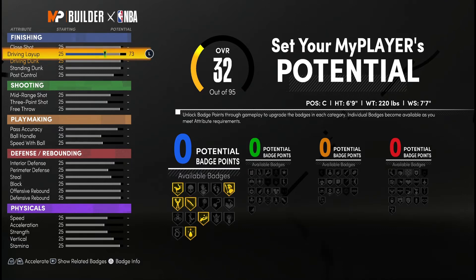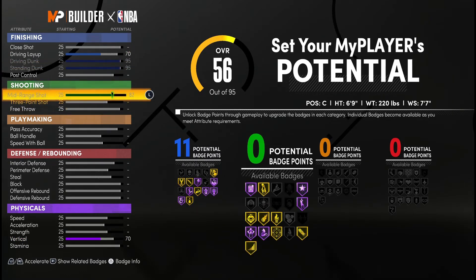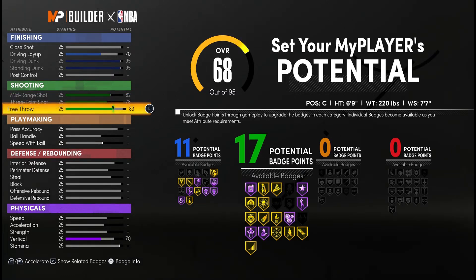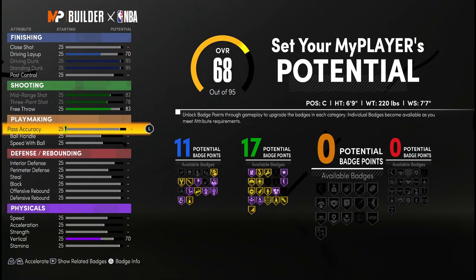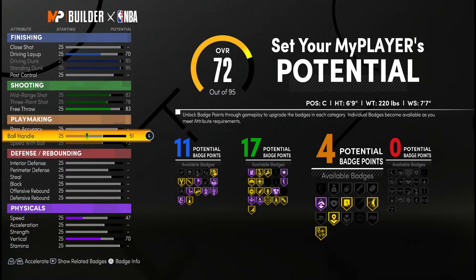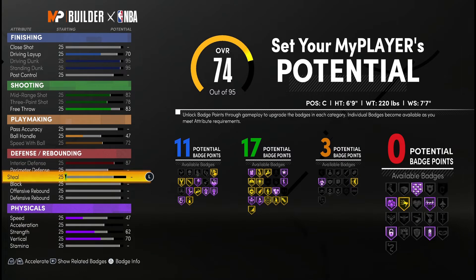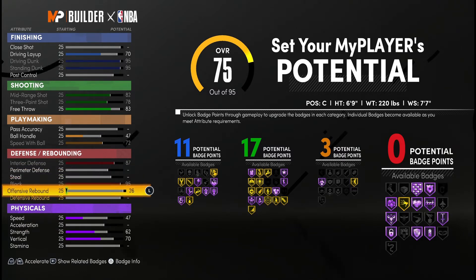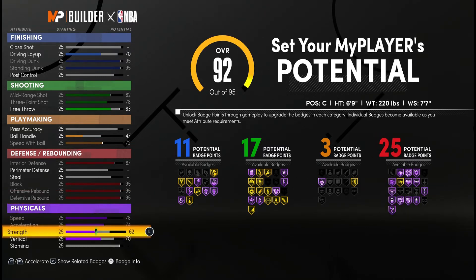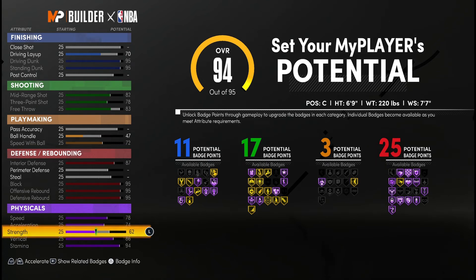Right out of the rip, since this is a 2s build made to score, you've got to be able to score. We're going to be maxing out most of our finishing attributes — making sure you can dunk and get those standing dunks. We also want to shoot, not just slash all the time, so we want the most shooting and finishing badges possible. For playmaking, since you're in 2s you're not chucking full-court passes, but you want to be quick with the ball and have a high enough ball handle to move fast. For defense, we want interior defense, block, and rebounds. Max everything out except strength — set strength to 62.